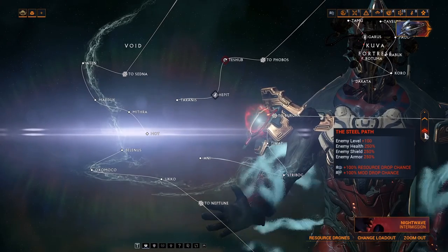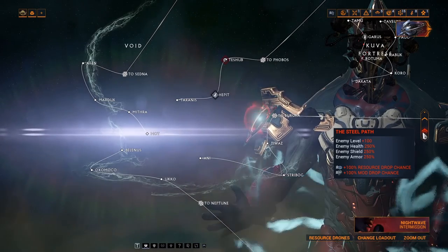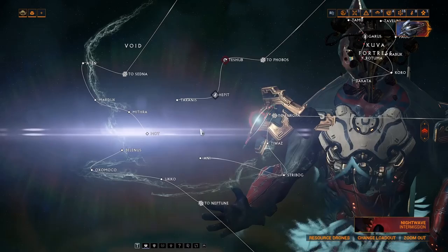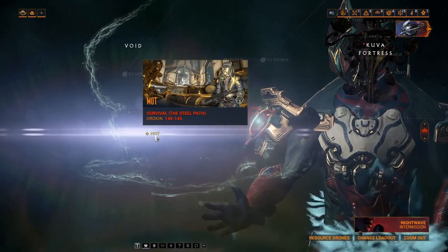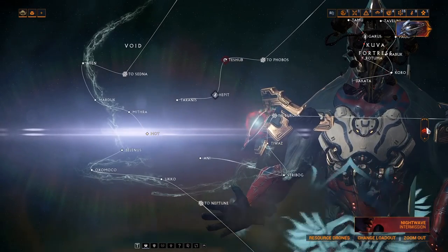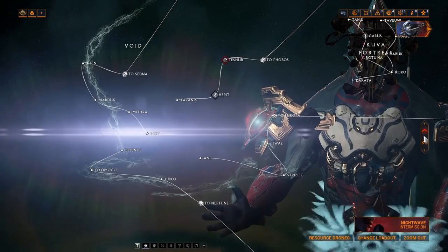I recommend going to Steel Path. Not only do you farm relics there, you also farm Steel Essence for trading Rivens. Set it to Steel Path and farm survival mode — you get relics and also Steel Essence. But if Steel Path is too tough, just use the normal star chart.